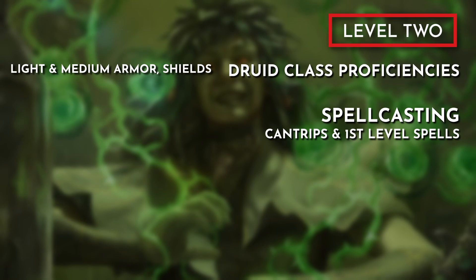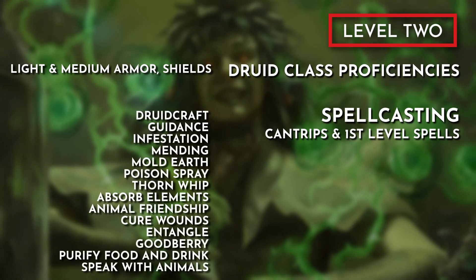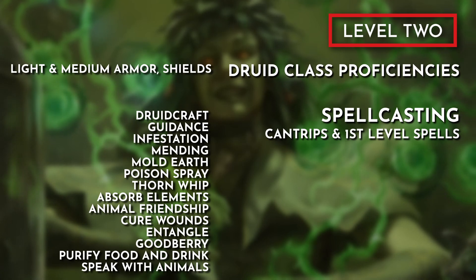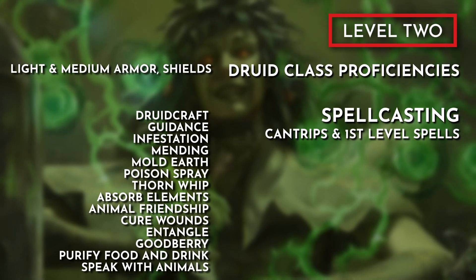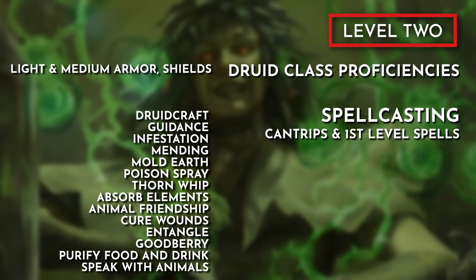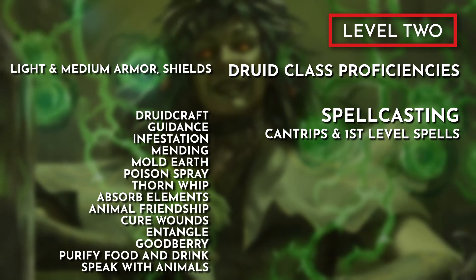Here are my suggestions for cantrips and first-level spells: Druidcraft, Guidance, Infestation — a damage cantrip representing us unleashing pests on enemies — Mending, Mold Earth, Poison Spray, Thorn Whip, Absorb Elements, Animal Friendship, Cure Wounds, Entangle, Goodberry, Purify Food and Drink, and Speak with Animals.